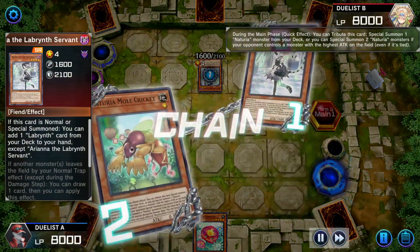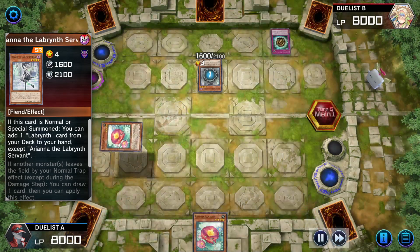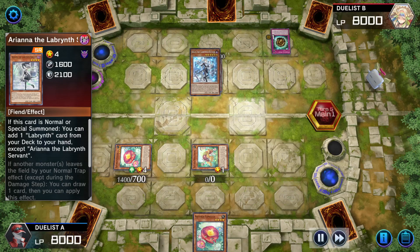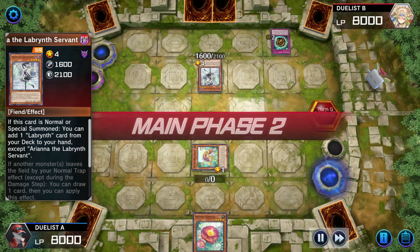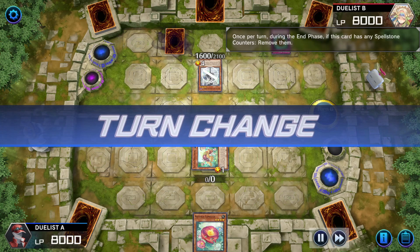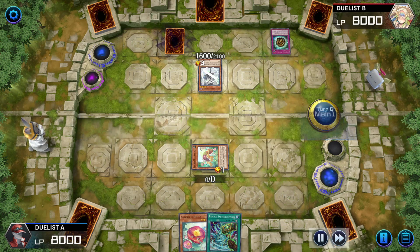Mole Cricket chains tributing itself, summons Camellia and a new Mole Cricket. Ariana adds Arias. Moves to battle — Ariana swings over the new Camellia. Labyrinth player sets one Power Sink Stone and does the thing. Player draws Smiting Storm. Summon Camellia; Camellia sends away Sacred Tree. Tree's effect adds Naturia Blessing.